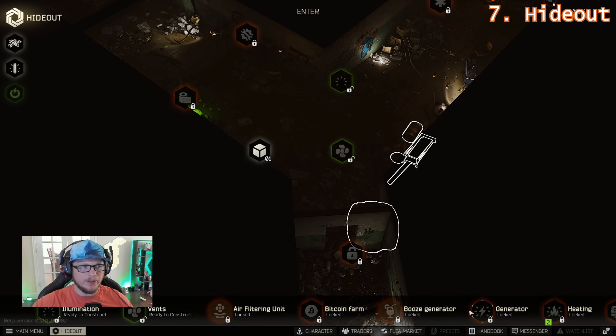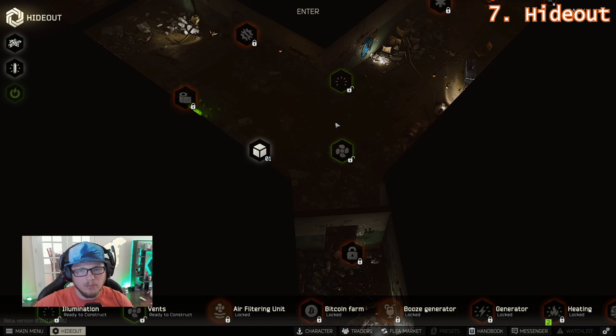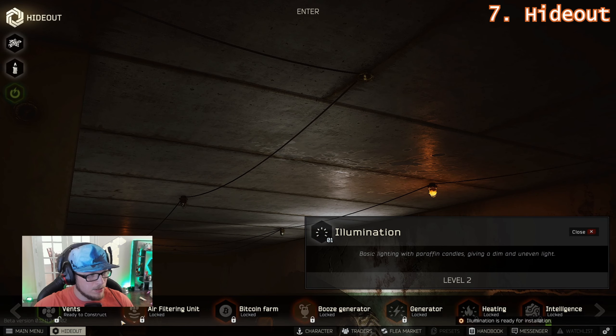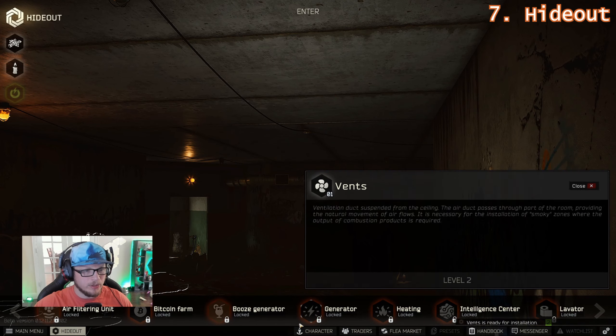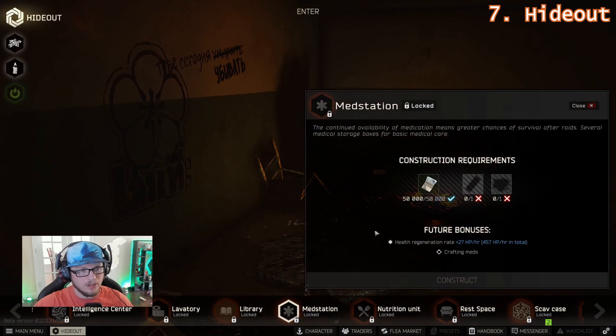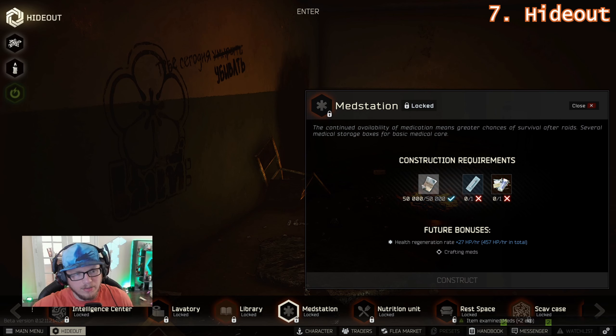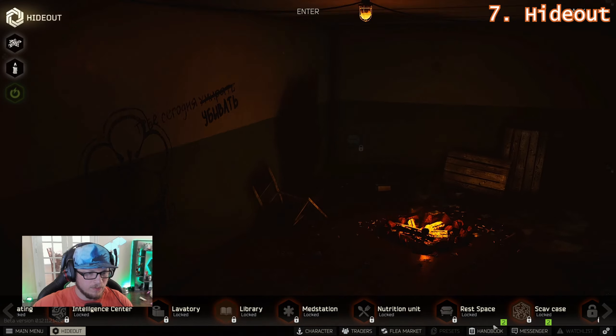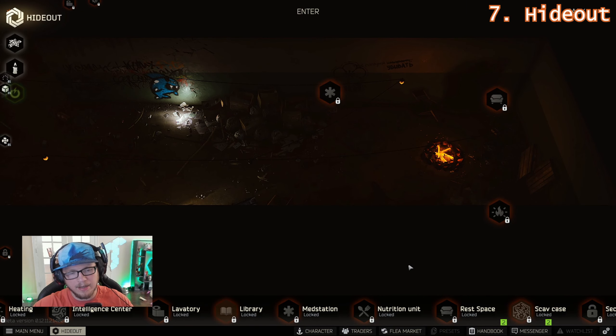The hideout is another activity you want to be progressing. It confers a number of benefits — we'll get into that in a separate video. For now, unlock Illumination for 10,000 rubles and the Vents construct for 25,000 rubles. Later hideout upgrades take specific item requirements and longer to unlock. The thing we really want early is the Medstation, because we can craft Salewas there to complete the first Therapist mission. One important hotkey is middle click — it's for examining and identifying items that are grayed out. To build the Medstation we need 50,000 rubles, a disposable syringe, and a pack of meds. So our early raid priorities are: Salewas, MP-133 shotguns, a pack of meds, and a syringe.